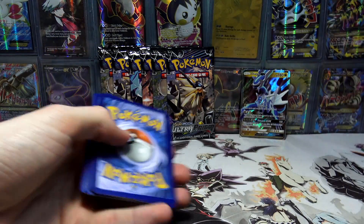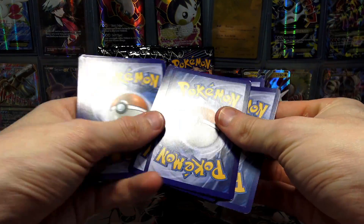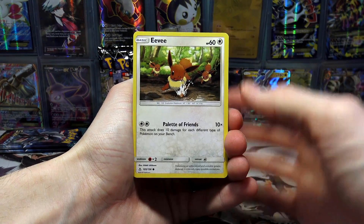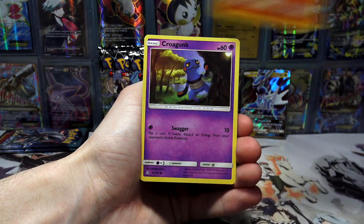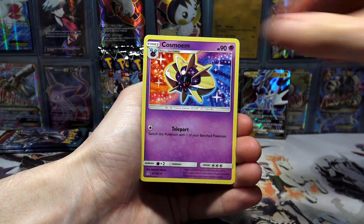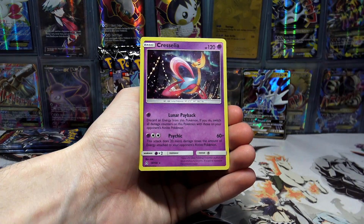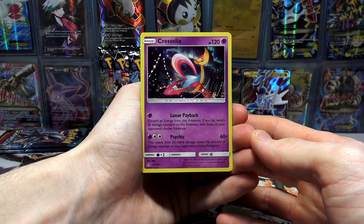I didn't think this box had too much left. If you have not checked out parts 1, 2, and 3, definitely go check those out — they'll be featured in the iCard. So we've got an Eevee, Turtwig, Riolu, Krokorok, Fairy Energy, Cynthia, Cosmoon, Bronzong, a Yangmega Reverse Holo, and we have a Cresselia Holo. Not bad — 120 HP with Lunar Payback and Psychic.